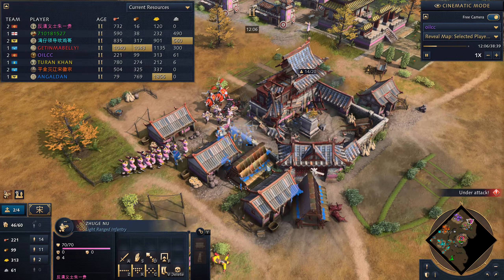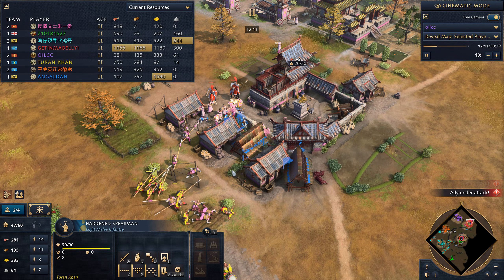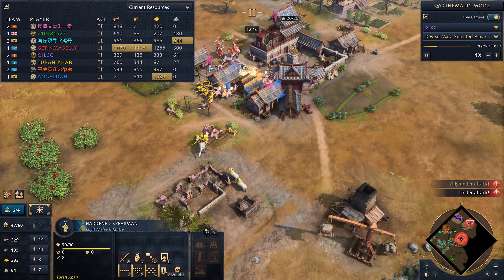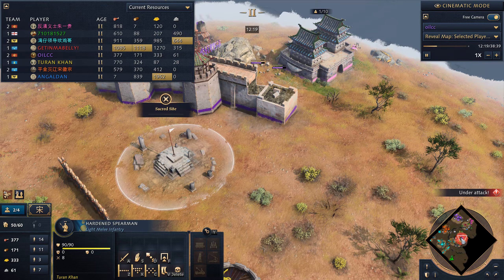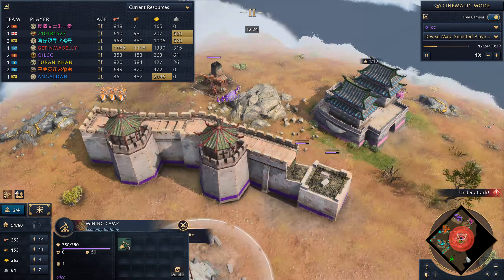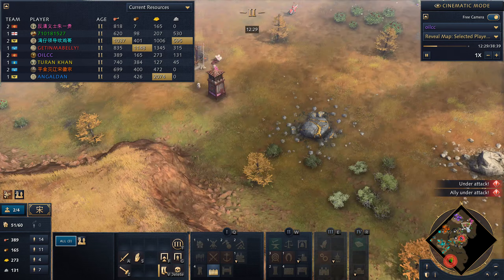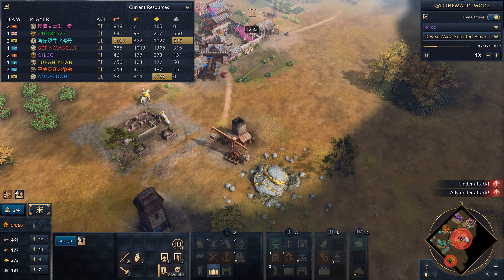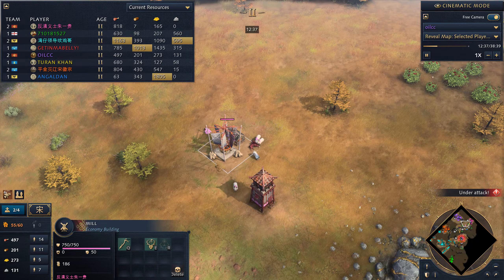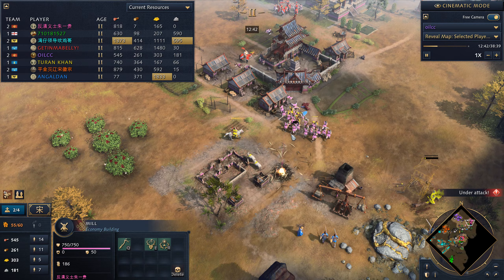Now there are two rams. Pink went heavy on Zhuge Nu, which is actually correct — Zhuge Nu does well against spearmen. What I should have done against Zhuge Nu is build archers of my own, and that mistake will actually hurt me later. Seven Purple villagers are gathering stone.